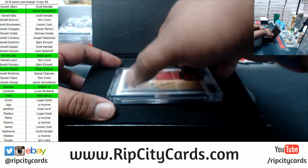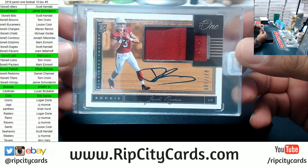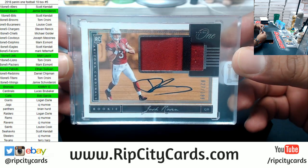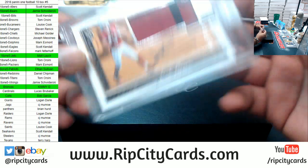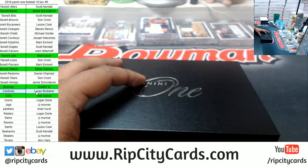A little Rosen mojo — number to 199, Josh Rosen RPA. There you go, Cardinals with a hit. And would you look at that — a filler team!